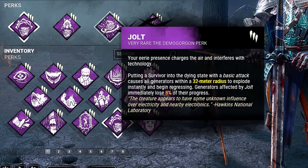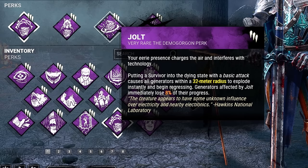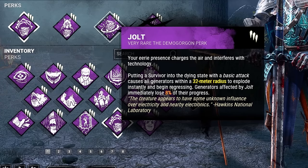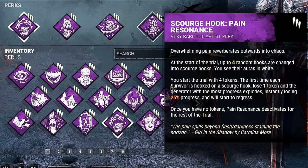Plus, the noises created by generator repairs are audible at an additional 8 meters. Third, we have Jolt. Putting a survivor into the dying state with a basic attack causes all gens within a 32 meter radius to explode instantly for 8% and begin regressing. Last but not least, we have Scourge Hook: Pain Resonance. The first time a survivor is hooked on a Scourge Hook, we'll lose a token,